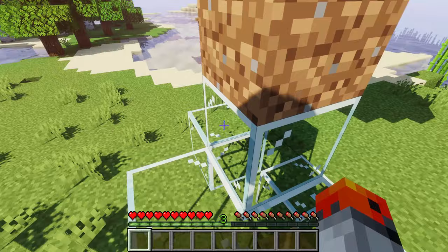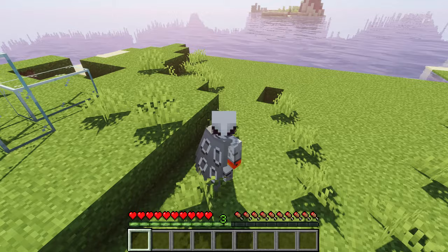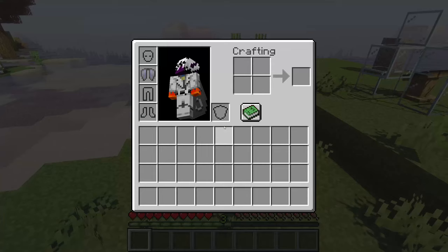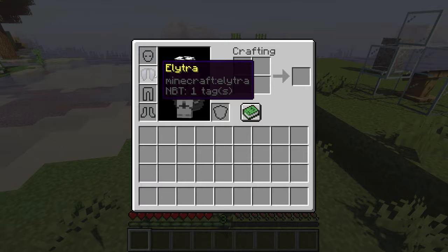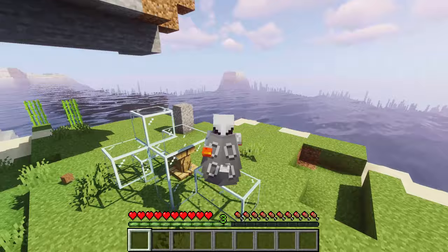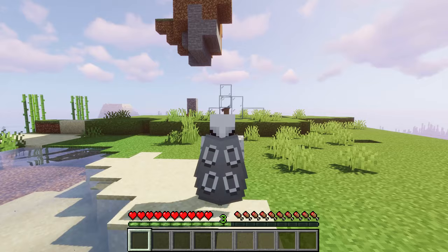The durability of the elytra doesn't decrease by the amount of blocks you traveled, and your speed doesn't matter either. What matters is the amount of time spent flying in the air. Here I'm doing some testing and I'm not losing any durability because I'm landing immediately on the ground. But if we fly for a little bit longer, we're actually going to start losing it.